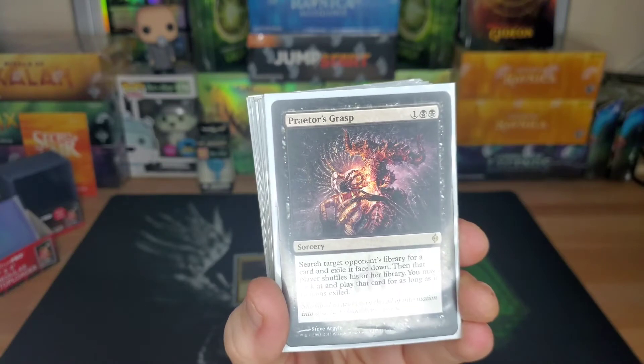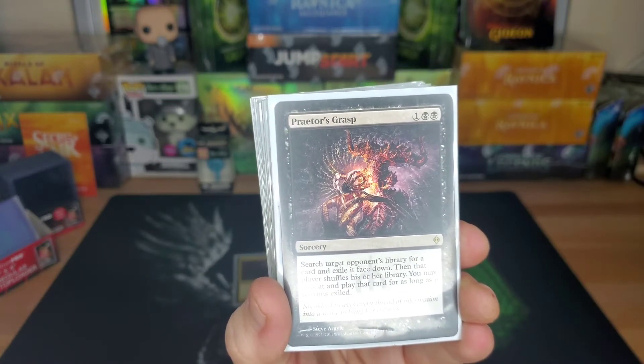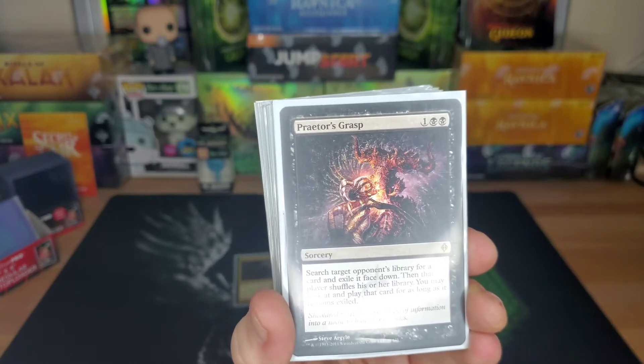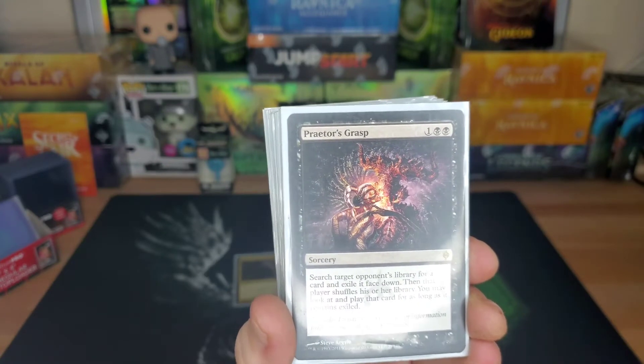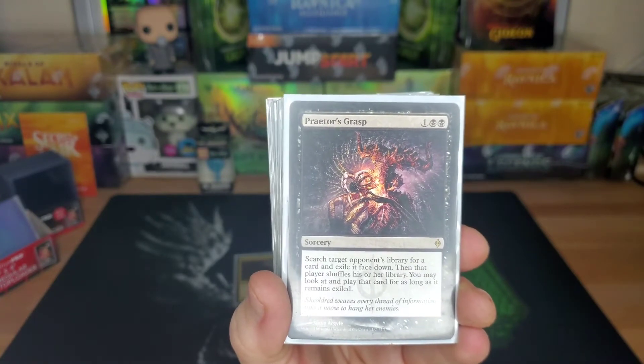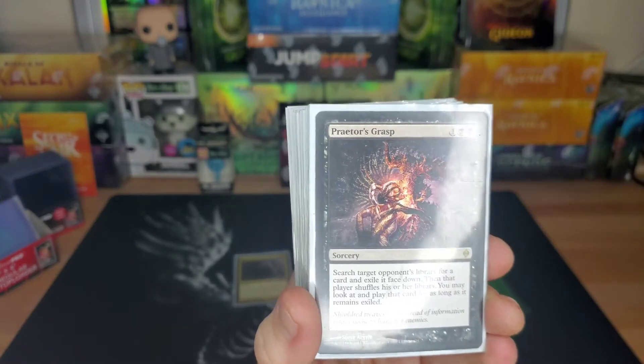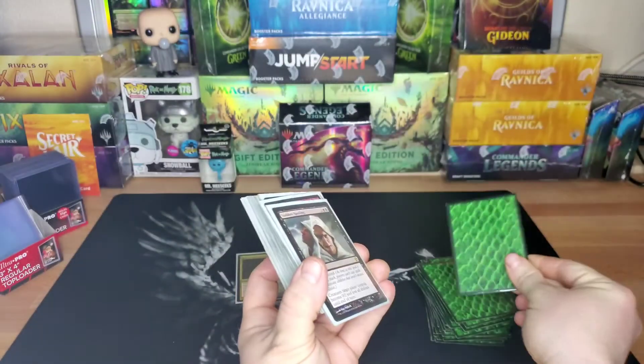Praetor's Grasp — search target opponent's library for a card, exile it face down, they shuffle their library, and I can look at that card and play it for as long as it remains exiled. You've got to pick something you can actually cast out of their deck, but it's only a three drop. Good card from New Phyrexia.